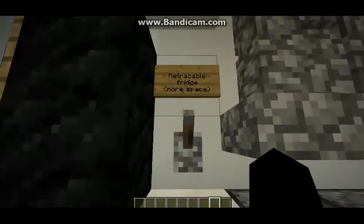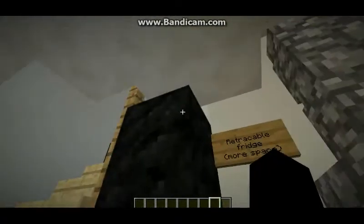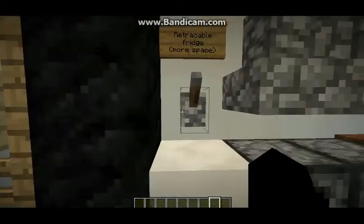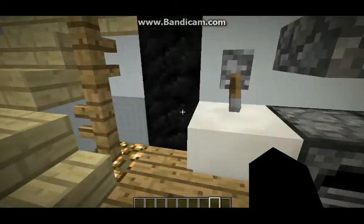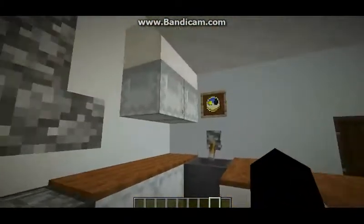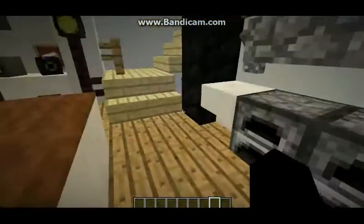Next we have a retractable fridge. Now, don't ask why Mumbo's fridge is that colour — I don't know. But basically, just retractable, and it will reveal a hidden shulker box. So you can go hide your stuff there. Basically, storage. It's quite useful.